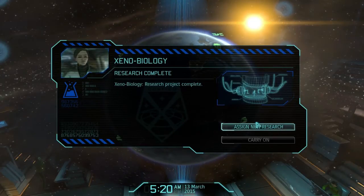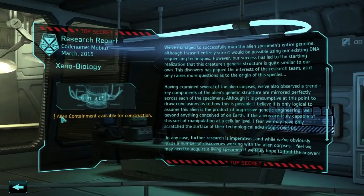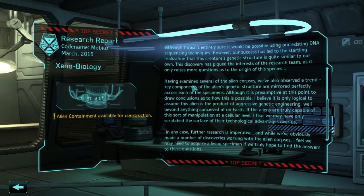Xenobiology — we've done some research, let's do some more. So we need to capture a live alien. Alien containment available for construction. Look at this wall of text — I kind of want to read it all. 'We managed to successfully map the alien specimen's entire genome, although I wasn't sure it would be possible using our existing DNA sequencing techniques.' So they use DNA — awesome. 'However, our success has led to a realisation that this creature's genetic structure is quite similar to our own. The discovery has piqued the interest of our research team, as it only raises more questions about the origins of this species.' Well, have you heard of pan-spermia? 'Having examined several alien corpses, we also observed that key components of the alien's genetic structure are mirrored perfectly across each specimen. Although this is presumptive at the moment, I believe the only logical assumption is the alien is a product of aggressive genetic engineering — beyond anything conceived of on Earth.'